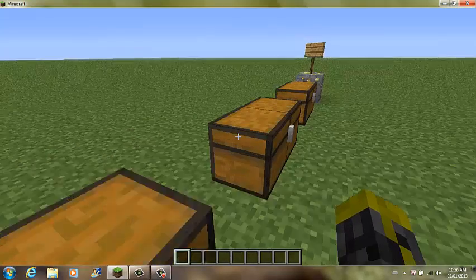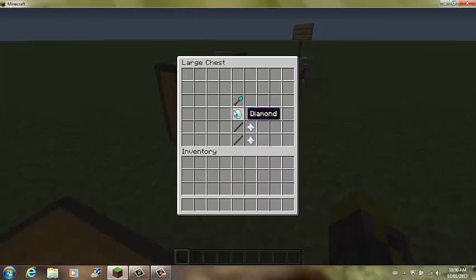For the next chest, we have the 2013 axe. Now to craft that, you'll need three magic, two sticks, and one diamond.